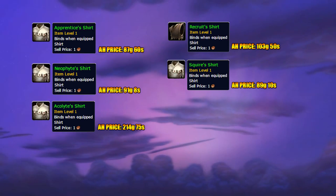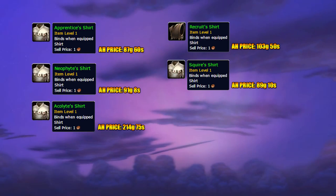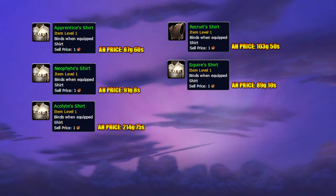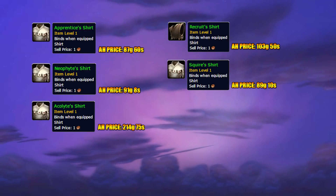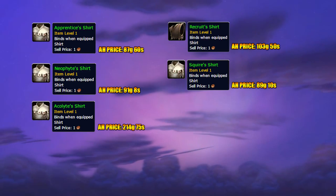The prices do fluctuate depending on people using the same method. The market will sometimes be full of shirts and sometimes there will only be a few on the auction house. You can grab your opportunity when there are few shirts listed, and otherwise just hold on to them in your own bank.